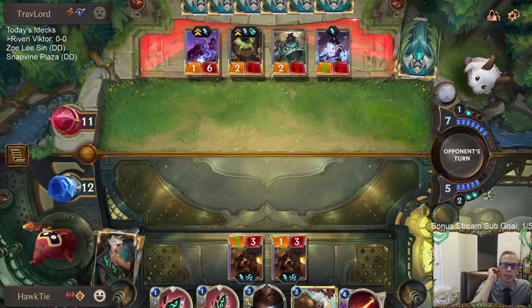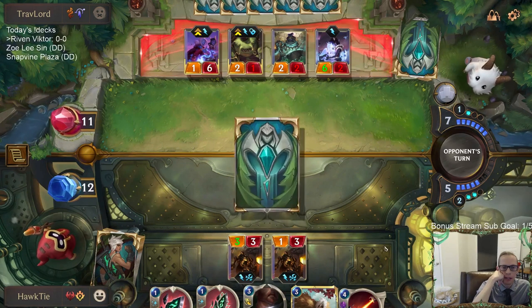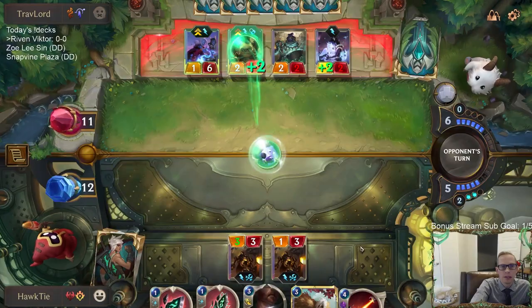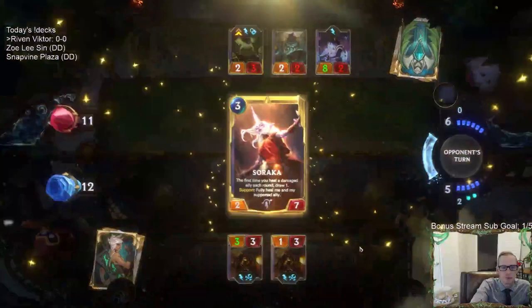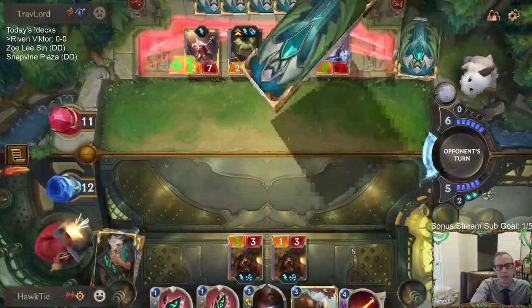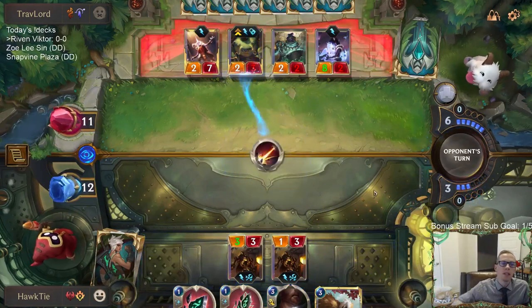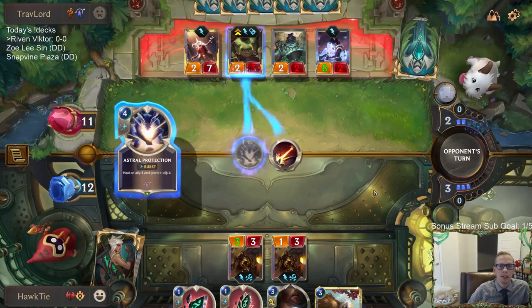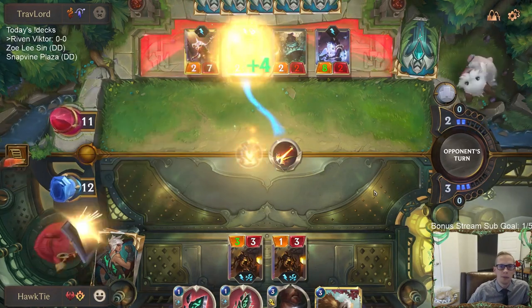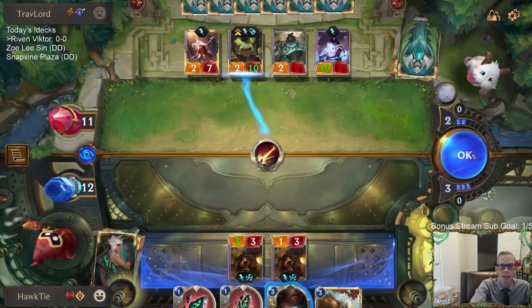They're being pretty aggressive — they must have a bunch of really good protection for this Tahm Kench, so I'm not thrilled by my prospects of winning this. Their hand was amazing. They had one-drop landmark, Soraka turn four, could have played Tahm Kench but played a couple things and held up protection, then Tahm Kench on turn five with protection. If they have Pale Cascade, it's GGs.